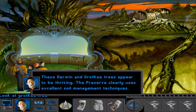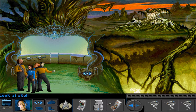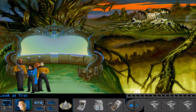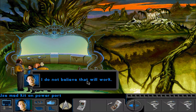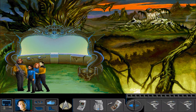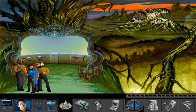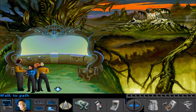Derwin and Grotke trees are supposed to be difficult to grow — these are excellent specimens. The field units need the right coordinates to begin their search — this kiosk might have that information. The preserve clearly uses excellent soil management techniques. We do not know enough about the biotopes to accurately direct the field units; however, the biotope computer may contain the necessary information. This port can accommodate an external power source to run the kiosk. I do not believe that will work. We don't have anything else but some dead animals. Let us be gone, then — go to the marine biotope.